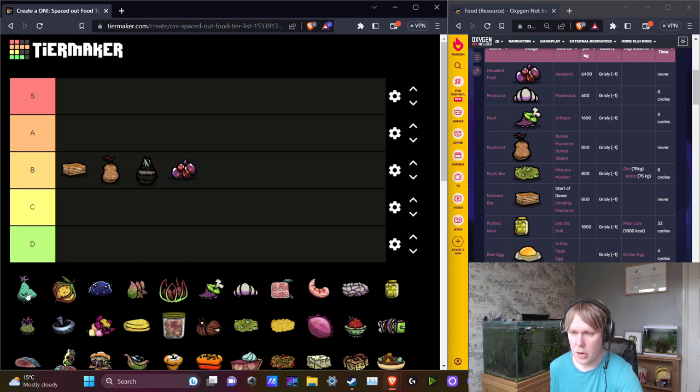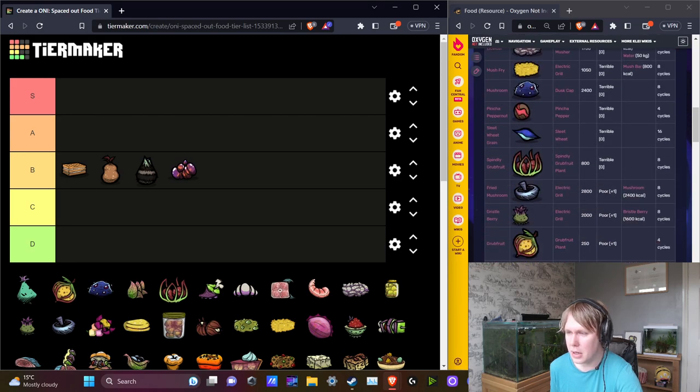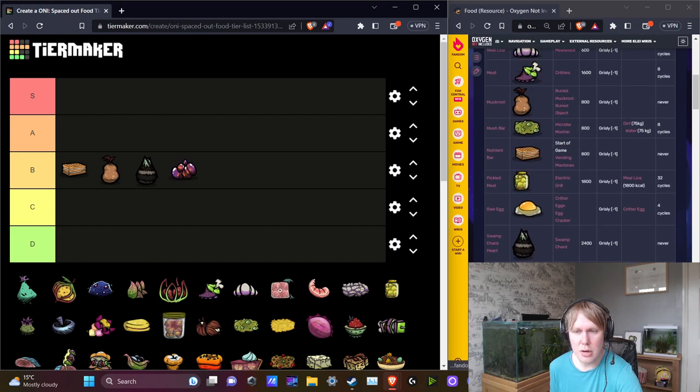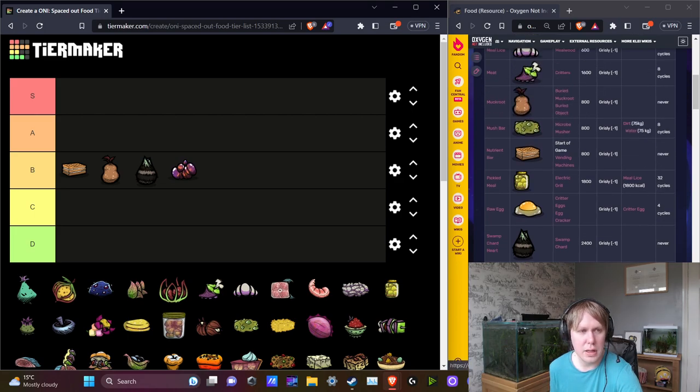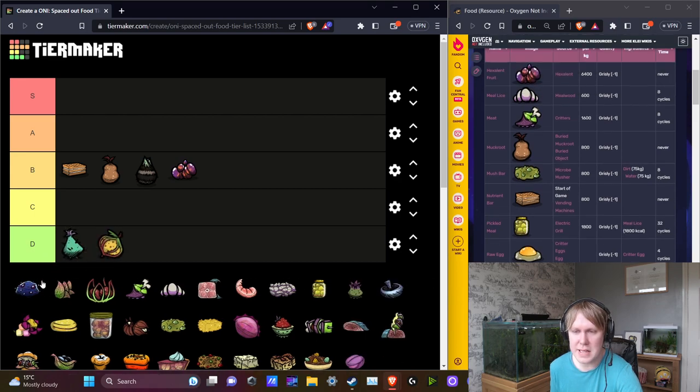Next up, we have all the raw ingredients. My message here is that your dupes shouldn't usually be eating uncooked ingredients. The food quality is worse — usually somewhere in the terrible to poor range depending on the food source. The max morale you're going to get out of these ingredients is plus one, and the worst is minus one. Generally all you need to do is use a grill to cook them — you can improve food quality and the amount of calories. If you have a relatively small number of dupes, you only need one chef on a grill to get more calories out of those resources and increase the food quality. I wouldn't recommend just eating these raw ingredients.